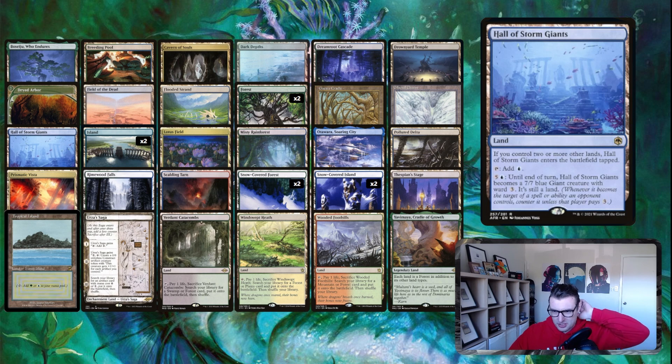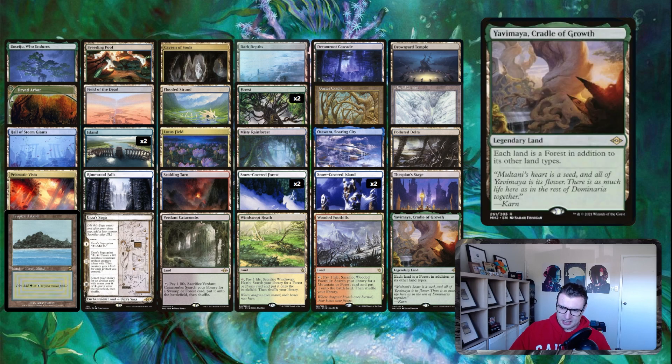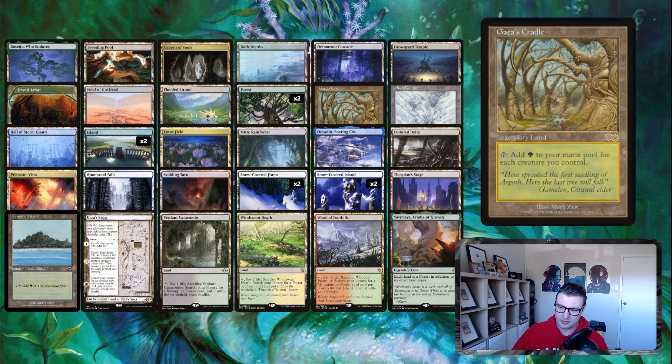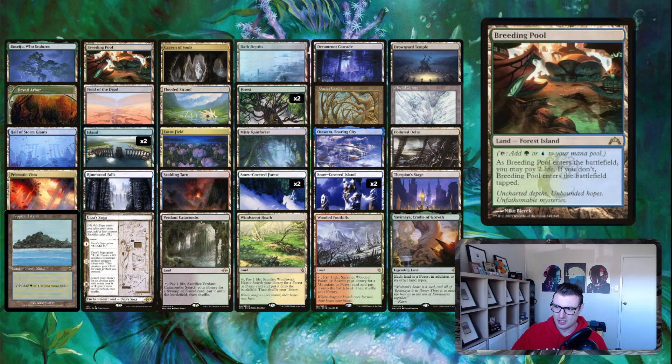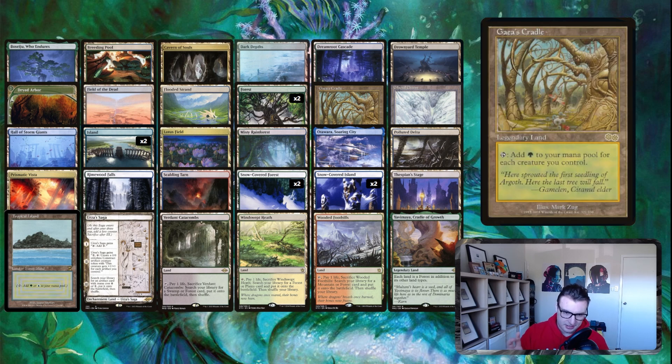Hall of the Storm Giants is another big beater. Field of the Dead provides token blockers when you need them — it's a semi-nonbo with Lotus Field but works great regardless. Urza's Saga and Yavimaya, Cradle of Growth are really cool together: Yavimaya makes everything a forest, so Gaea's Cradle becomes a forest you can untap with Kirin Ranger and Arbor Elf. Rounding out the list we have basics, Breeding Pool, and Tropical Island — but you don't need Tropical Island or Gaea's Cradle. Swap them for crowd lands or Growing Rites of Itlimoc — not everyone has two and a half grand to spend on two cards.